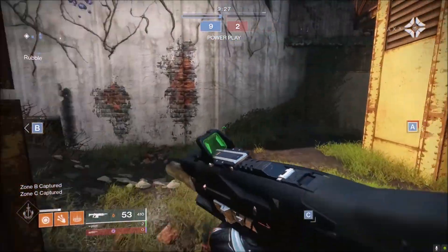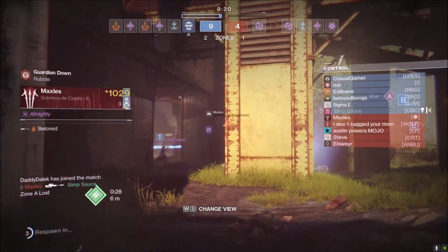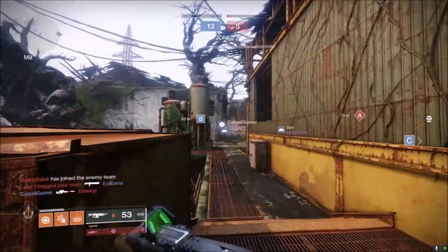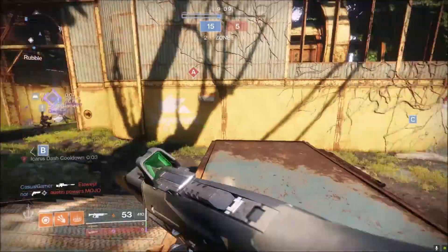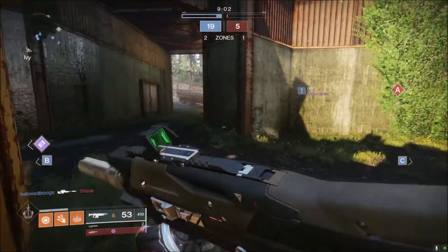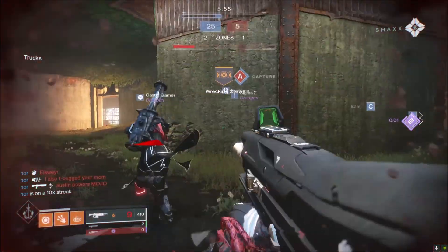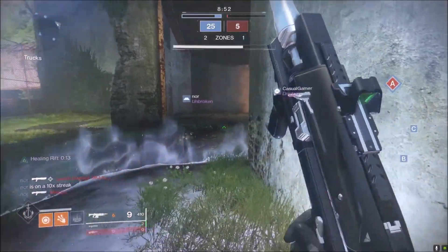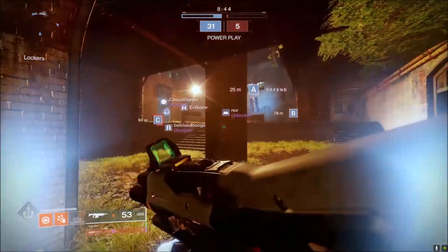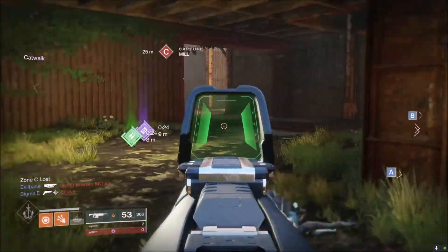I understand that when it comes to ARs, 600 RPM is the go-to — they're kind of like the 150s of auto rifles. If you use anything other than that, you're putting yourself at a disadvantage. There are some exceptions though. This Misfit I have — which I need to do a video on — is disgusting, I actually really like using it. I'm not much of an AR guy; I like hand cannons mostly. But comparing the Valakkanen to pre-buff, the difference is noticeable but not dramatic. It's still a decent AR and you can do relatively decent with it. But I don't think Dynamic Sway Reduction really helped much on this gun.